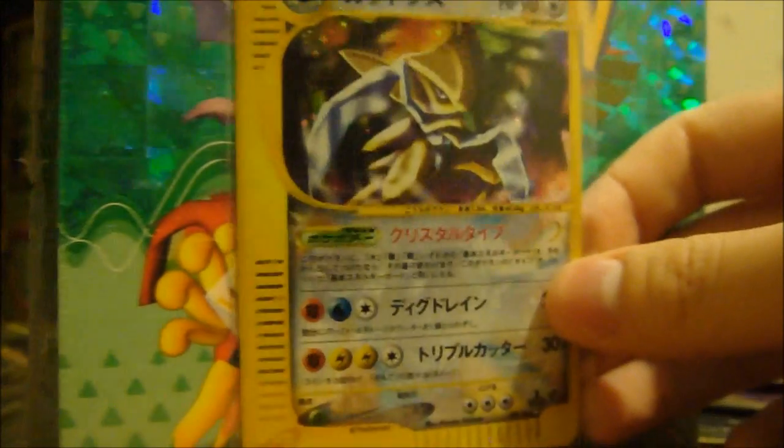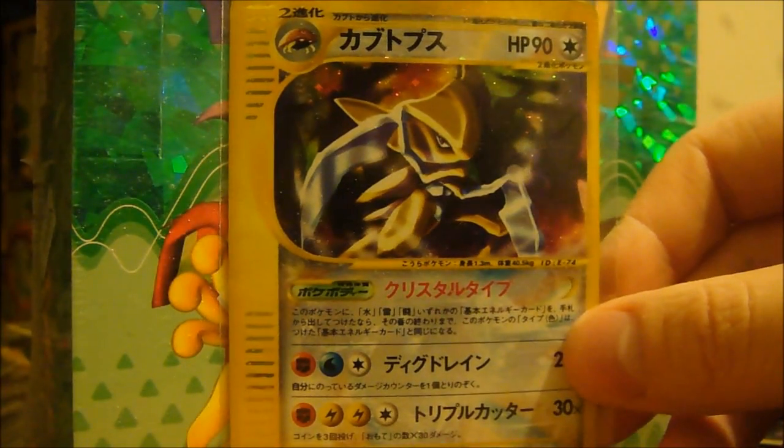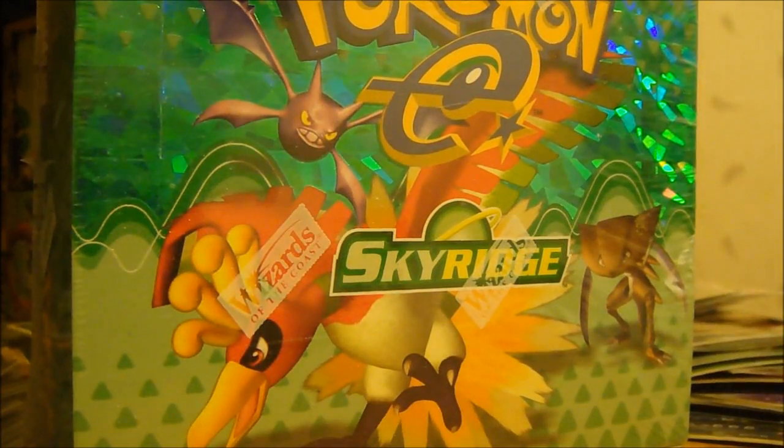And this Kabutops Crystal first edition, E-Series 4, will also be for sale — give me an offer on that. I do have some reverses and stuff like that, but those will probably be a dollar if you're interested in any of those.